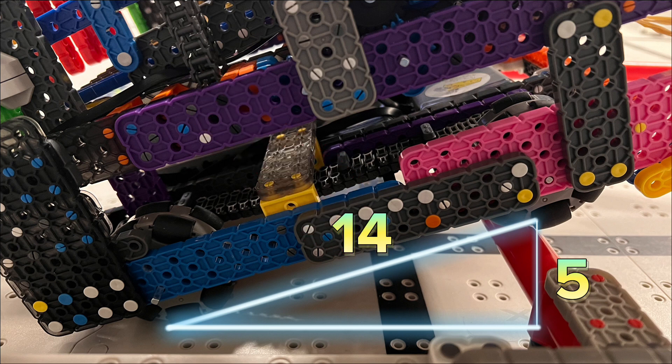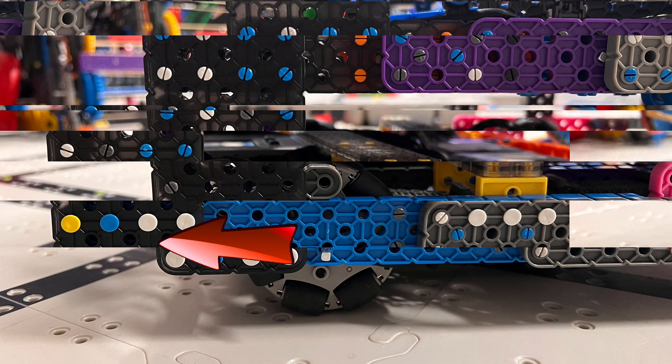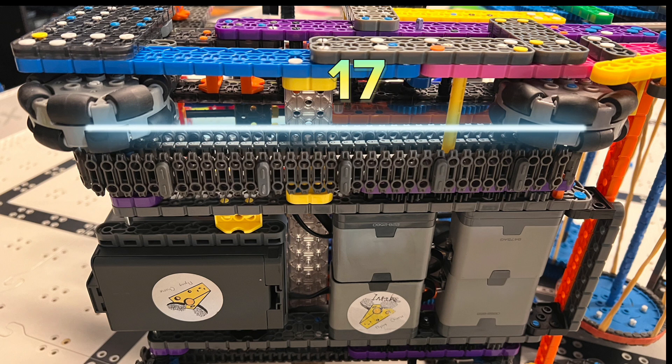If we extend the wheelbase, the angle for climbing becomes less steep, making it easier to get over the bar. Sounds like a good plan, right? So we stretch the wheels out, expanding the wheelbase from 14 to 17 pitch.